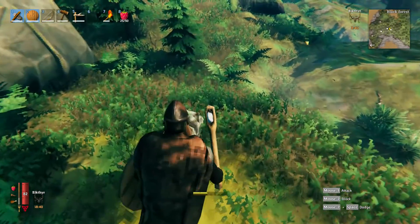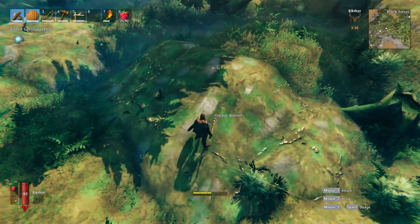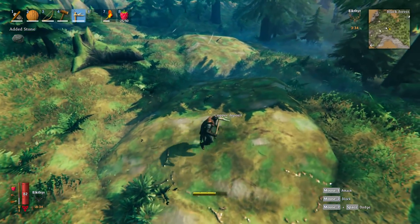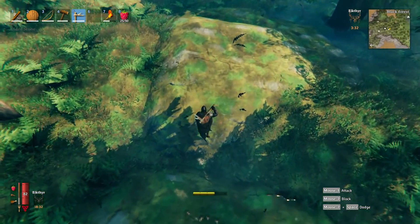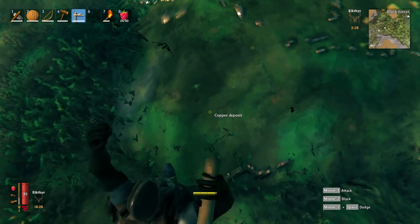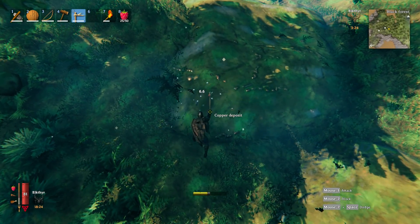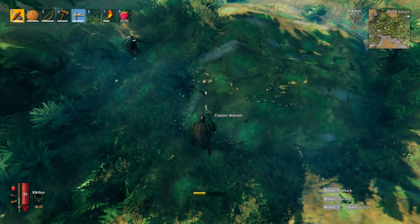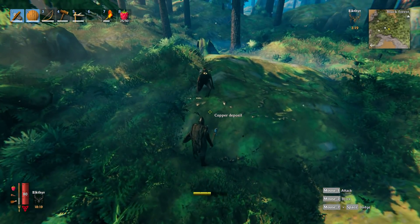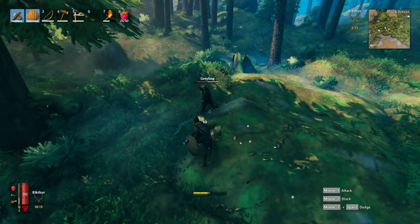I'm really glad we made the decision to switch to this axe — it is kicking butt. Let's take a look and see if this is copper. It says copper deposit, so we're going to start on the sides here. This is the order of business for today. There's a lot of stone we're going to be able to pick up too, which we might be able to use a little bit later.